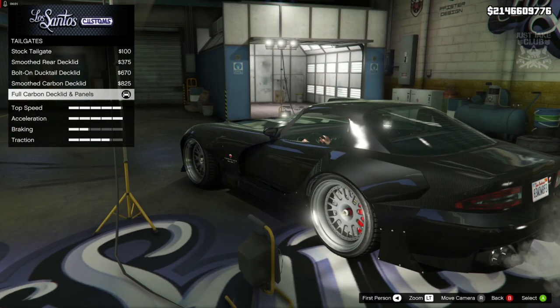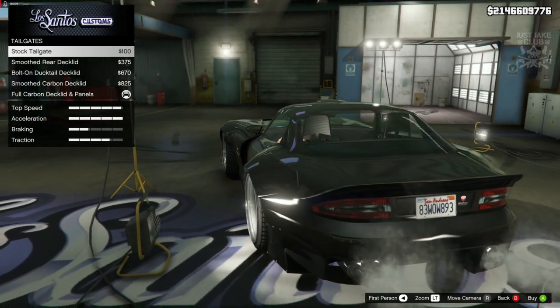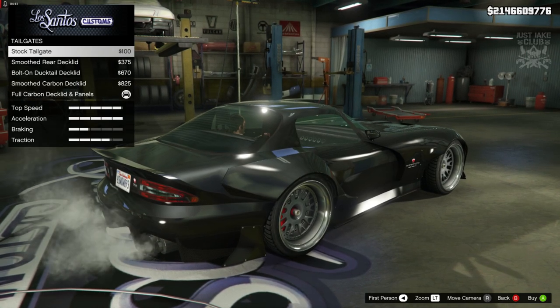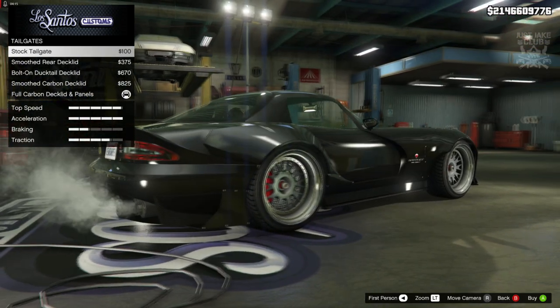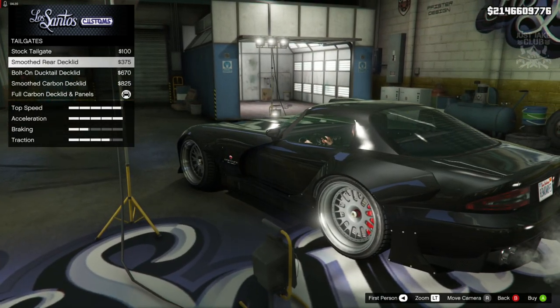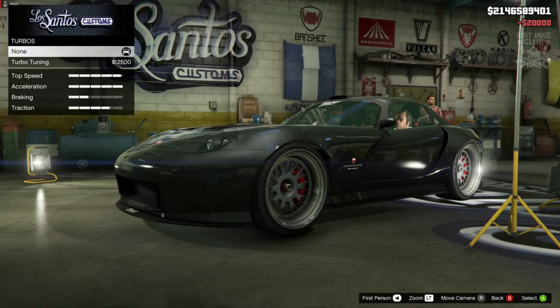For the tailgate, we've got a full carbon deck lid and panels which we don't need. If we look at the stock tailgate it's very sharp and pointy — we don't necessarily need something as big as that. The smooth rear deck lid is definitely the best option, so that's the one we're going to go for.